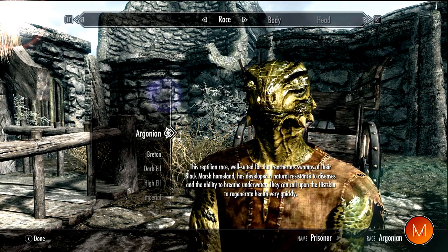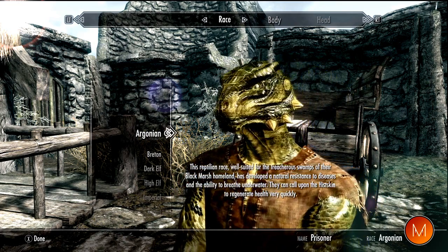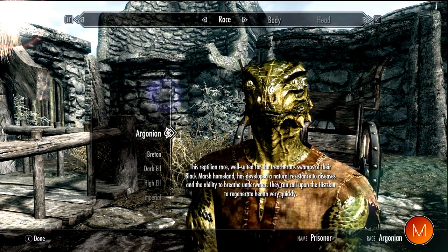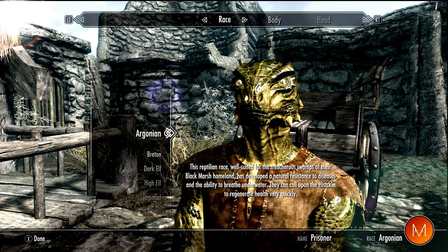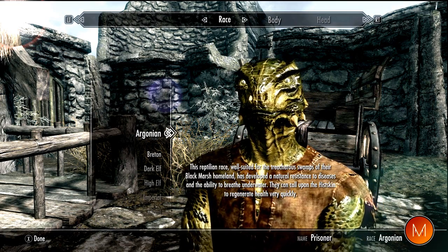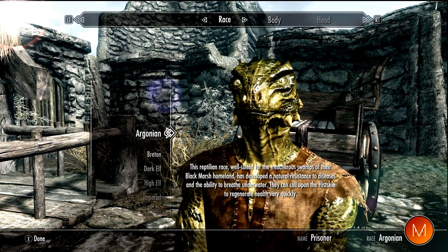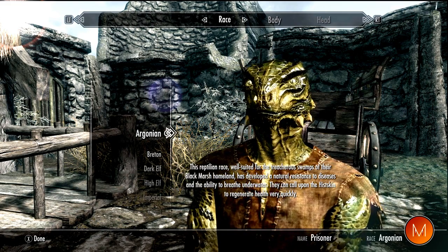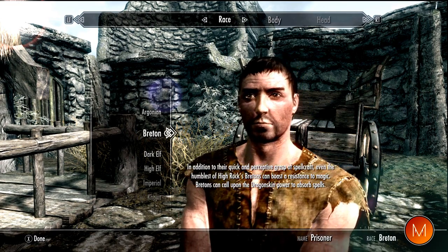First up you've got the reptile Argonian. They are a reptile race, naturally resistant to diseases, which could come very useful. They also have the ability to breathe underwater, and their main power is they can regenerate health very quickly, which could come helpful.